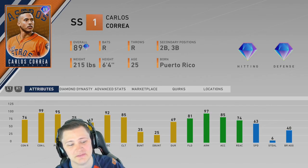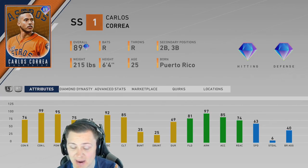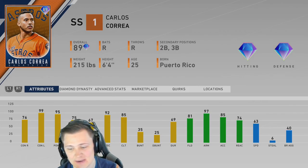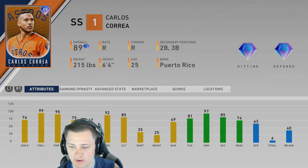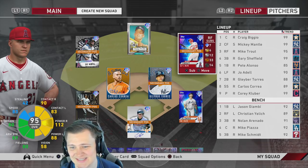He's got 76 contact versus right, 99 contact versus left, 95 power versus right as a shortstop, 75 power versus left, 67 vision with 81 fielding, 97 arm — an absolute cannon — and 85 accuracy. When it comes to throwing meter you don't have to worry too much. The one downside is he isn't super quick, but he does have 63 speed.